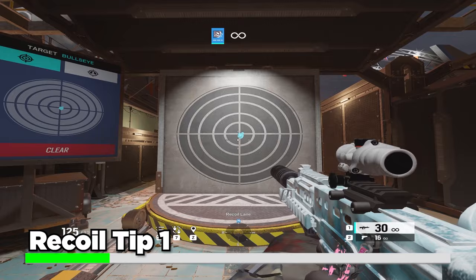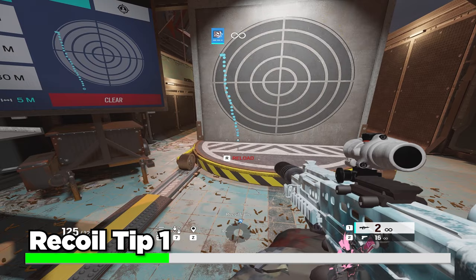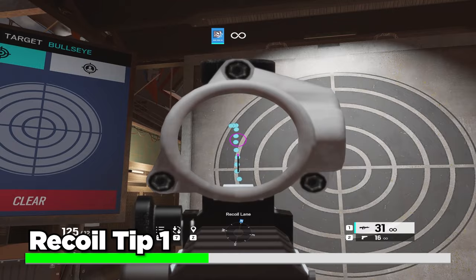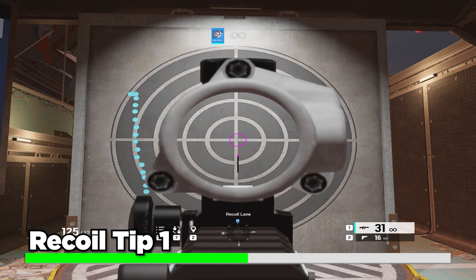Put your crosshair at the bottom of the target and hold your trigger or mouse button — depending on whether you're on PC or console — and don't control the recoil at all, just let the bullets carry you. As you can see by the recoil pattern, the recoil is top-heavy and goes slightly to the left. So to control it you do the opposite: pull down more and slightly to the right. I'm going to consciously try that and see what my recoil looks like.